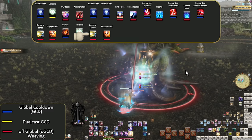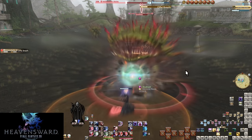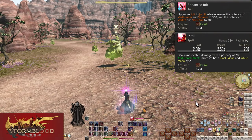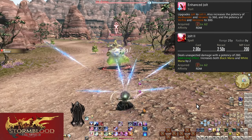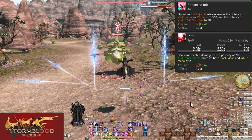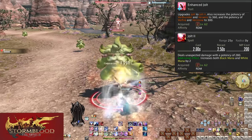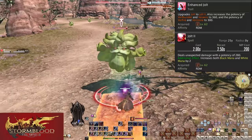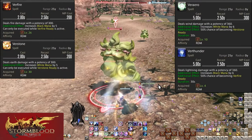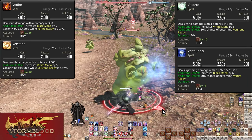Stormblood time — we're getting a real finisher and some other very important skills. Level 62: Enhanced Jolt and Jolt II. Jolt is now Jolt II, doing 280 potency — a massive 110 potency increase, but still the skill you want to avoid using when procs are available. Verthunder and Verarrow are buffed to 360 potency, and Verfire and Verstone are up to 300 potency.